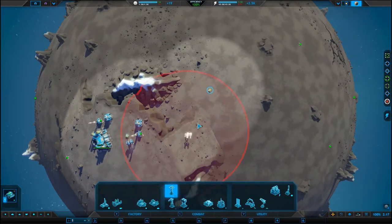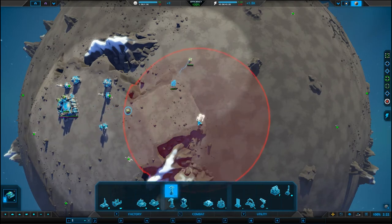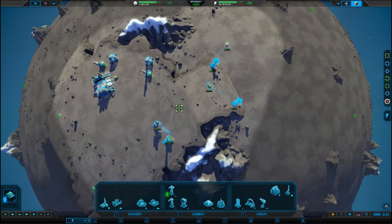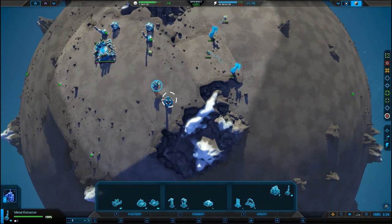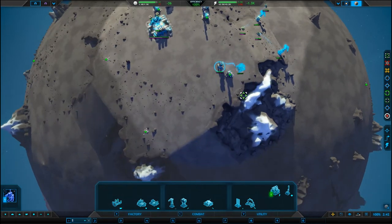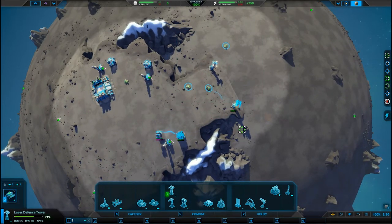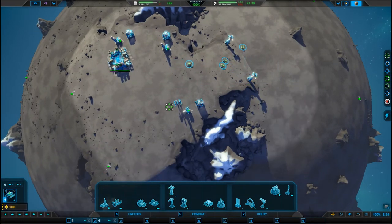These guys are getting some business underway. Let's put one of those there — and you as well. I'm going to use the fabricators mainly as a squad rather than breaking them down into individual units the whole way around. More and more units are going to keep turning up. Defences are getting put up. Let's get the last one over here, all working together.